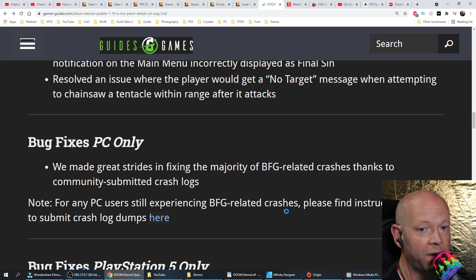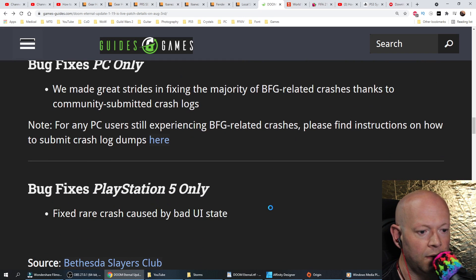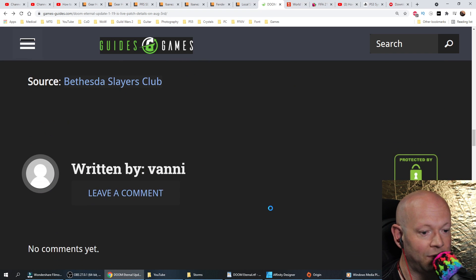Or maybe get a helmet or a parachute if it's like a big crash — it made sense to me. PlayStation 5 only: fixed a rare crash caused by bad UI state.